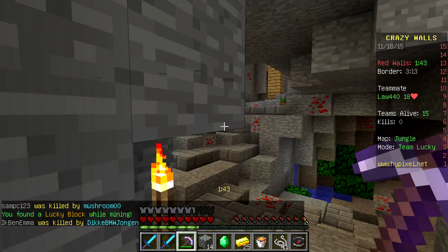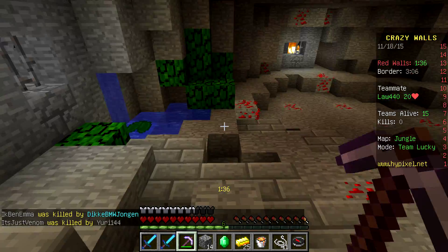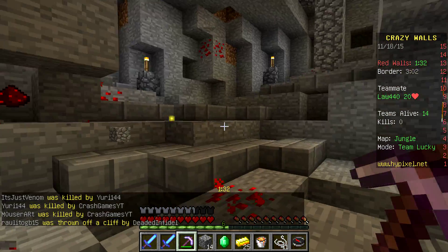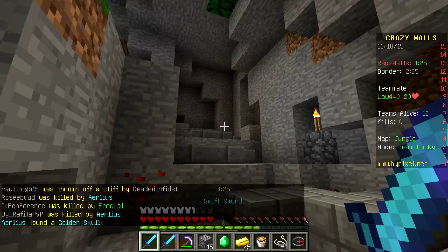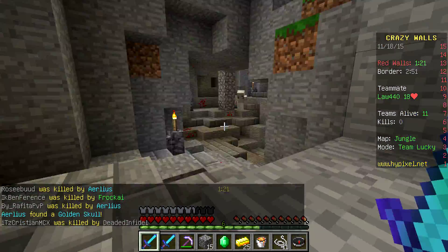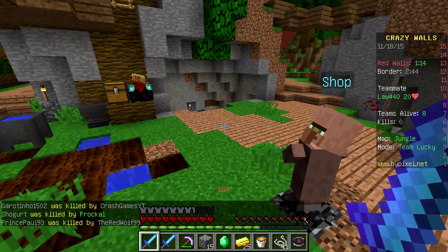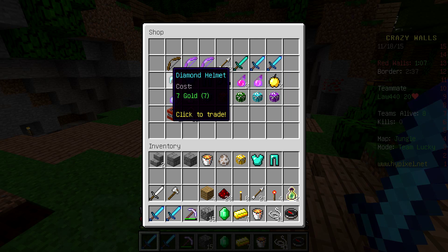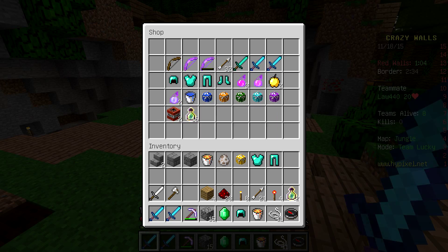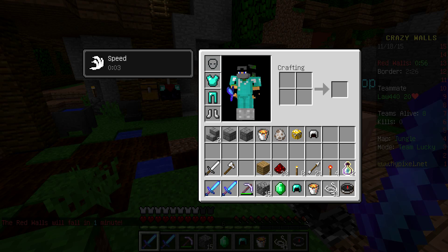People have started attacking us now so we have to watch out carefully. We got another lucky block from that, that's amazing. I don't know what team I'm on — I'm on green. I'm gonna start crouching because I don't want them to find us. We do have one teammate with us, so that's good. Does crouching help? It does. I got a diamond chest plate. I don't have enough to get the rest of my armor, but this is good enough.